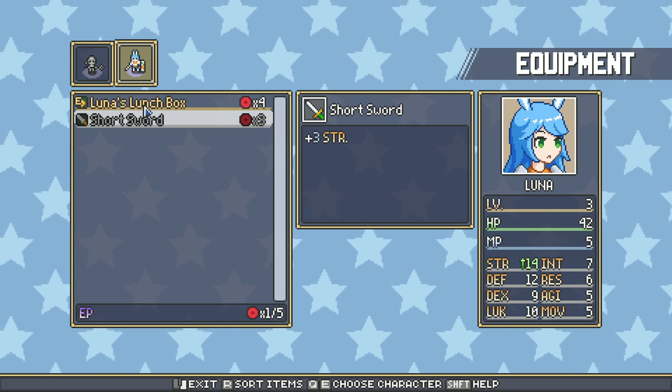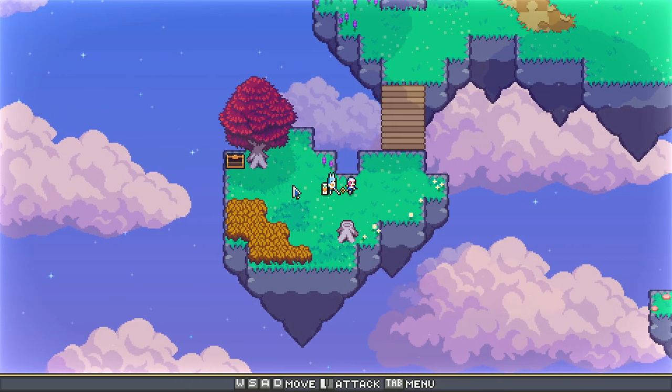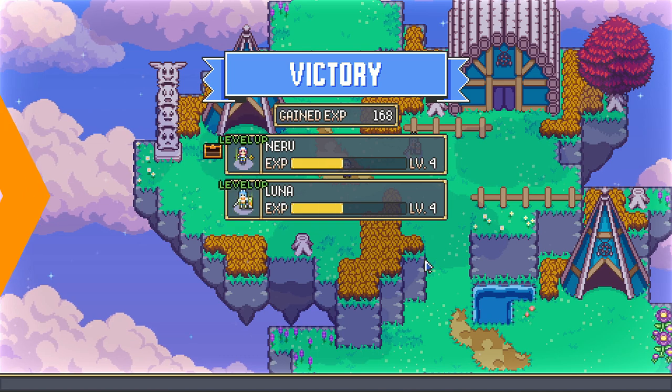Besides the deck, each character has equipment points that allow them to use weapons and items in order to gain bonuses in battle. The more the hero will level up, the more points they will gain.